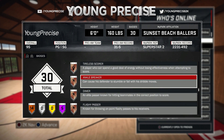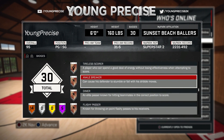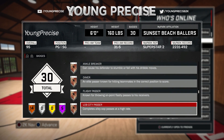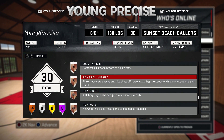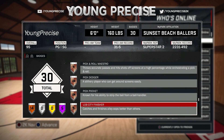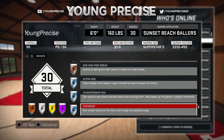I have Ankle Breaker just because I like snapping ankles — you don't really need that. Dimer and Flashy Passer, just to have them. Pickeron on my show is definitely a must — you definitely need that. Pick Dodger helps a lot in Park, and so does Pick Pocket. That's pretty much all you need for your badges.